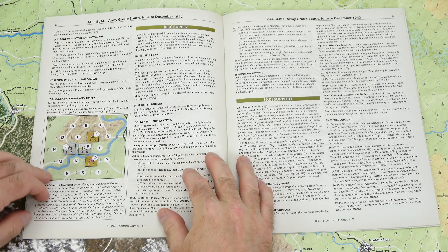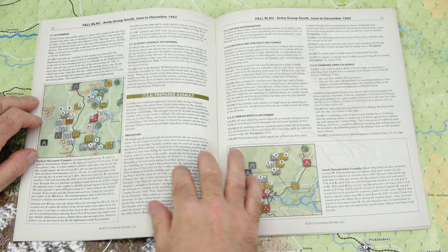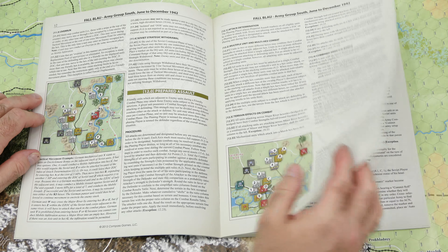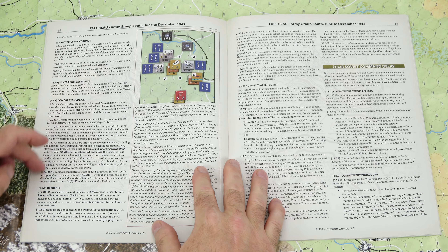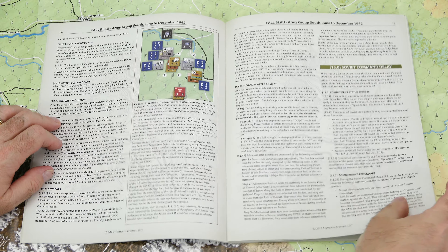On the next sheet we have the Soviet Guards as well as the Soviet regular troops, and at the top are the headquarters units, same as on the German sheet. On the third sheet we have the remainder of the Soviet forces as well as some administrative markers. On the right-hand side you'll see the strength chits — those will be drawn before combat so you know what the strength factor is for each unit. And on the last half sheet we have the remainder of the administrative counters.